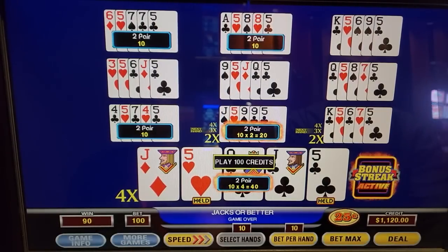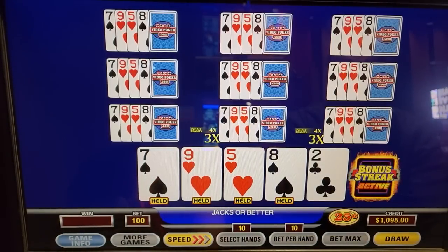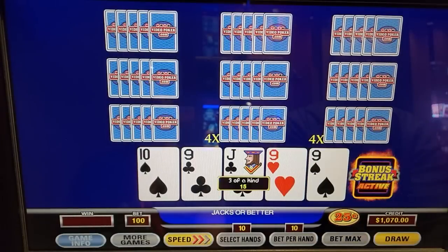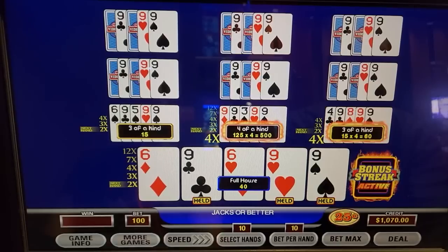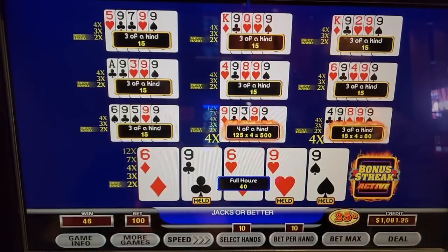90 — almost made her money back. Inside straight. Here we're going for the inside straight because you've got nothing else to go with it. That was ugly. This could be slightly better. Quads on one of those 4xs, please. Like that, baby! 500 — boom! $125 on that hand alone.